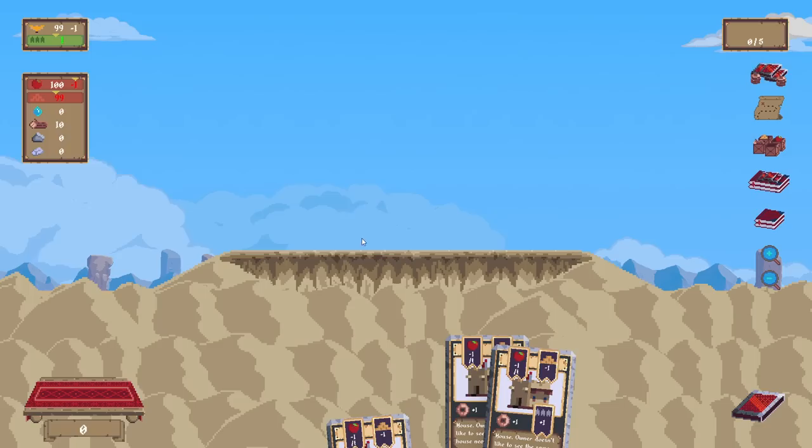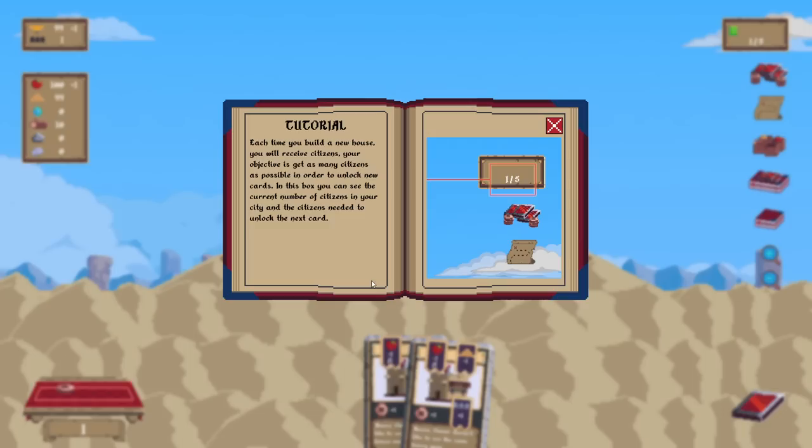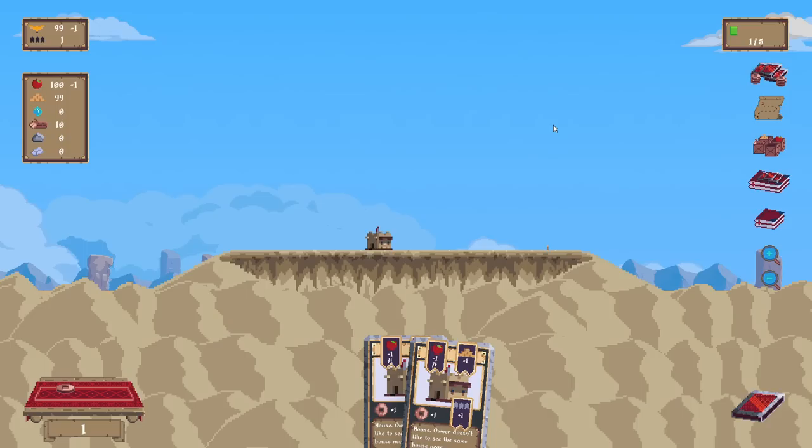I'm down to go for that. Let's start one lone house in the center. Every time you build a new house, you'll receive new citizens. Your objective is to get as many citizens as possible in order to unlock new cards.